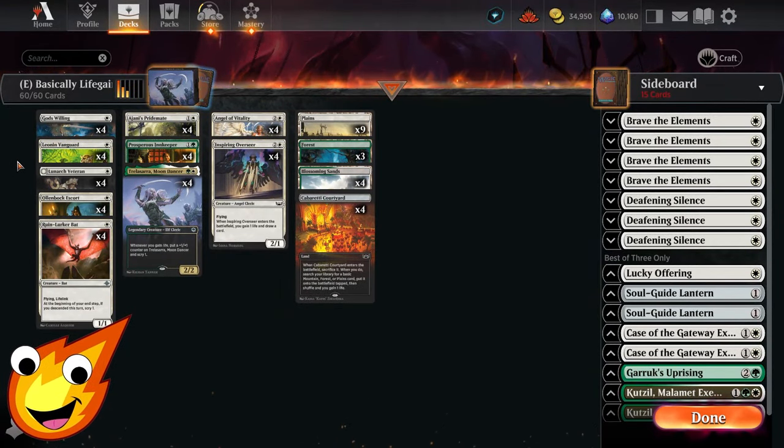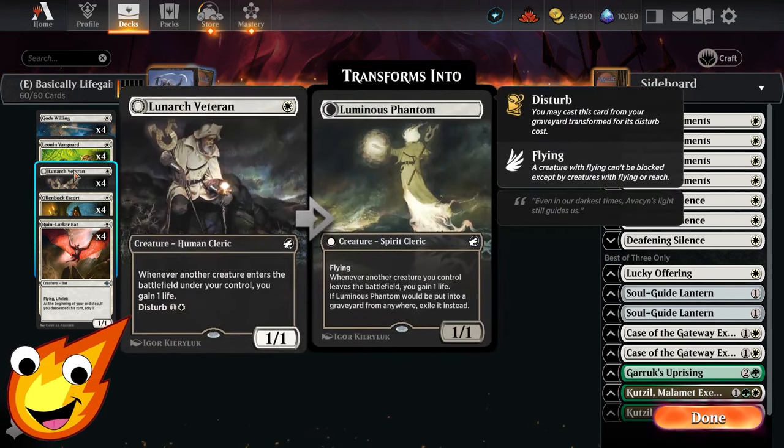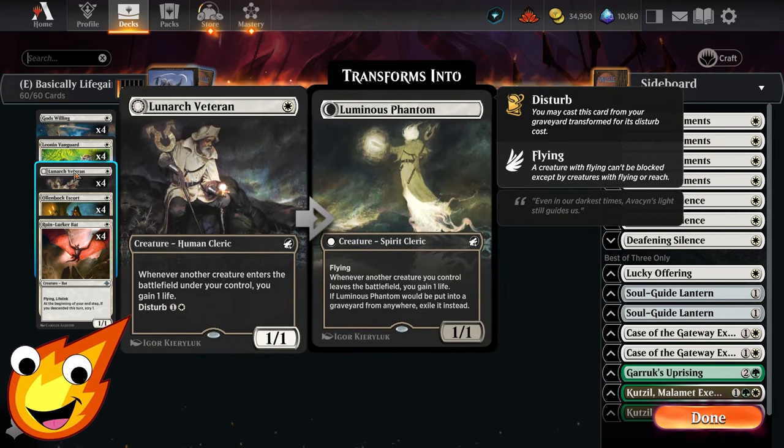In the one-drop slot we have Leonin Vanguard — as long as we have three creatures on the battlefield, it gets a pump during combat and also gives us one life. Lunark Veteran, whenever a creature enters the battlefield, also gives us one life.